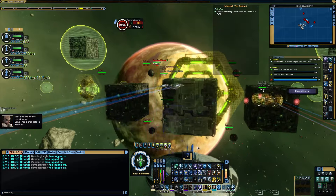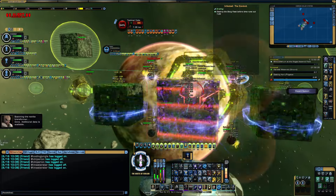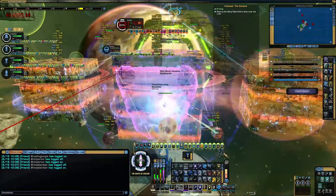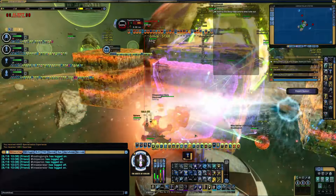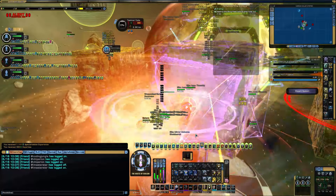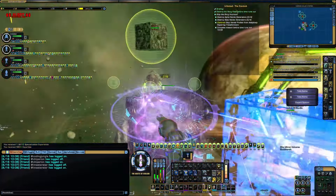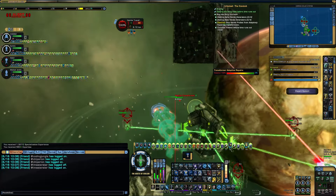In the initial fight, target the central cube, then the right assimilator, then the left one, using your gravity well on the central cube. Most of your anomalies and console actives should be used here as well. If you are using the micro dark matter anomaly, avoid using it here as it has a severe penalty against shielded targets, unless you can rely on your team to bring the shields down reliably. Leaving when the last target is at 10% health or lower but not quite destroyed is ideal, as your damage over time abilities should finish it while you transition to the next stage.